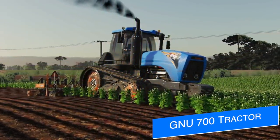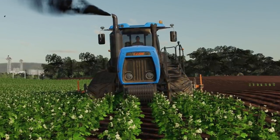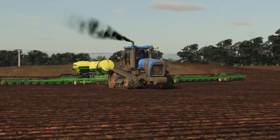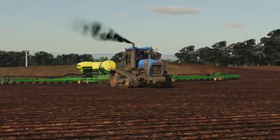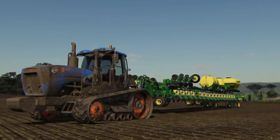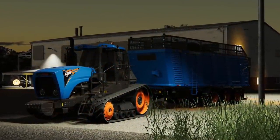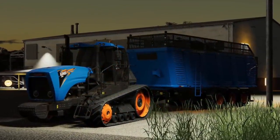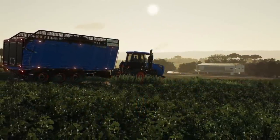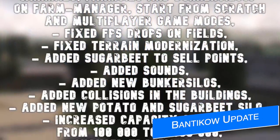FS Modding shows off some more screenshots and progress on the Lizard Thunder RT — which I believe is going to be renamed the GNU 700. You can see the mod working in the fields and even pulling the DB 120, which requires 370 horsepower, so you know this tractor is going to offer some serious power. They didn't say anything, just offered great pictures — they update almost daily, but without text or context, so I'll only show these off every few days so we don't burn you out. Check them out, link below.